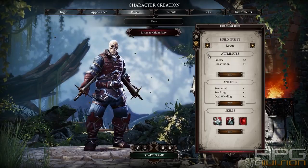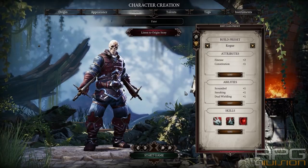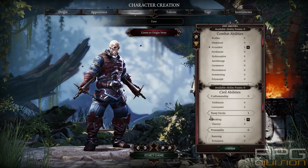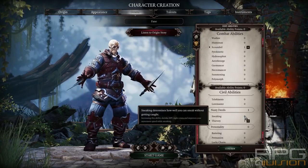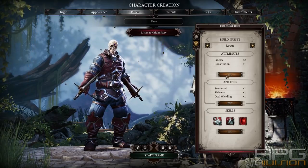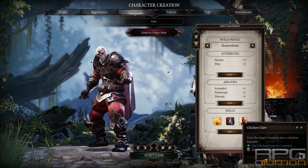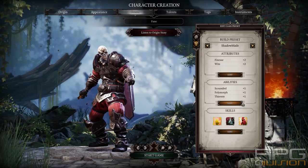Rogues and Shadowblades are fantastic for Undead. Undead can lockpick with their bony fingers, so you don't need lockpicks at all to unlock locked containers, doors, or what not — you just need the Thievery skill. If I were building one, I would definitely choose Thievery immediately, then later do Sneaking. From the other stuff, go for Scoundrel and dual wielding — typical stuff that goes with the preset. Everything else is really self-explanatory. Even the Shadowblade — have Thievery on him and you're good to go.